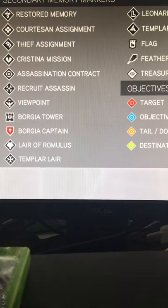I don't know on which device you guys are going to be watching this on, but just to let you know, if you're viewing this on a mobile device it will probably be on the lower left-hand side of your screen. What you guys need to look for, under Secondary Memory Markers under that column, is at the very bottom it says Templar Layer, and the one right above it says Layer of Romulus. When you unlock the six codex pages, you're going to want to look for Layer of Romulus — except yours is going to be in yellow.